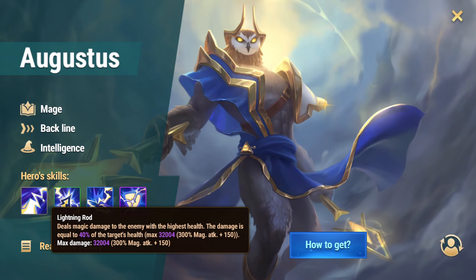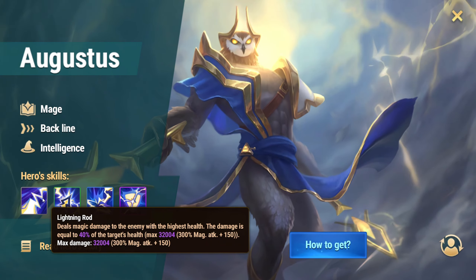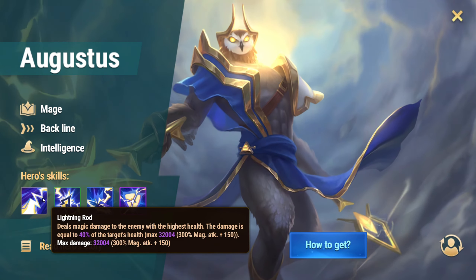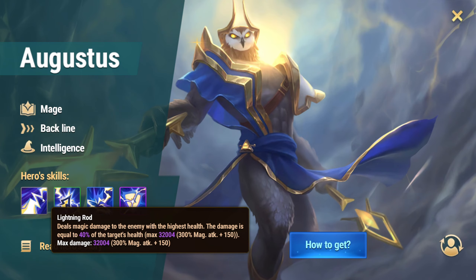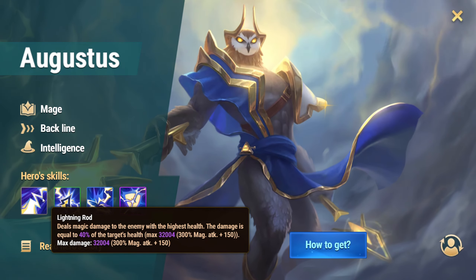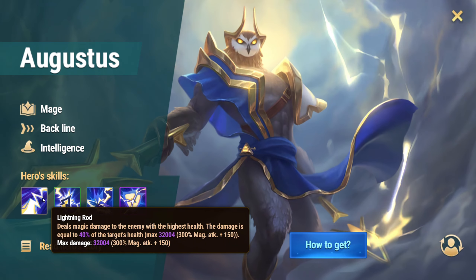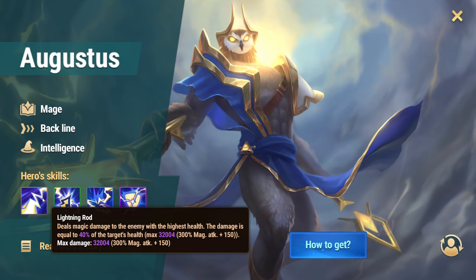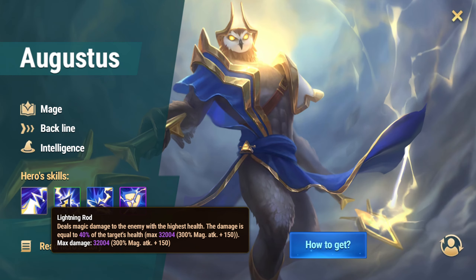Lightning Rod skill: Deals magic damage to the enemy with the highest health. The damage is equal to 40% of the target's health, with a max damage of 32,004. This damage output is currently not showing at full potential, likely because we're seeing stats from a level 1 hero. I won't dive too deep into specific numbers just yet to avoid giving the wrong impression. However, the fact that the skill scales at 300% of the magic attack stat suggests that at higher levels, this could deliver a substantial amount of damage, making it a powerful tool once fully developed.